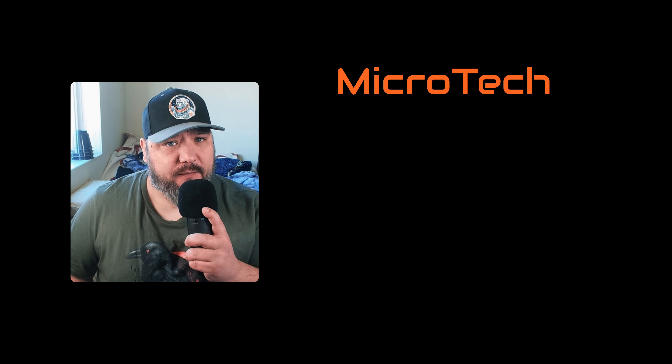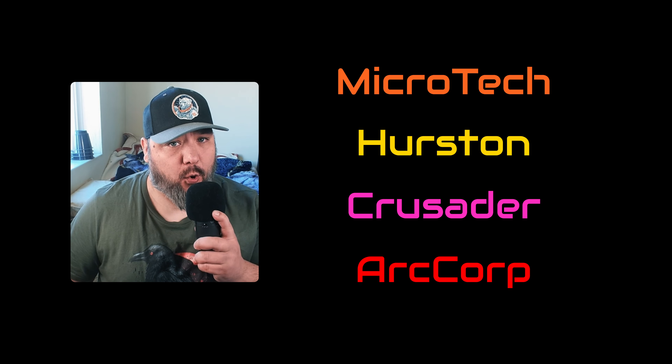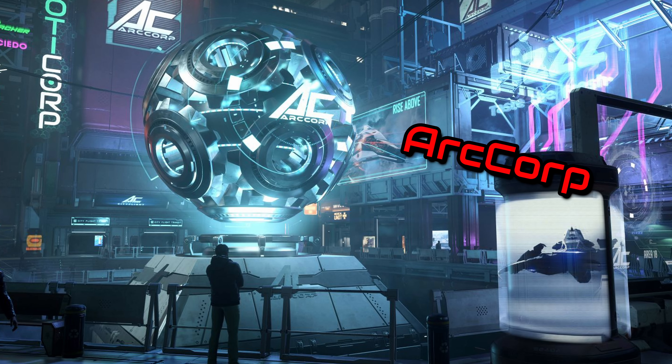Welcome back to your beginner's guide. Part four is being split into four different parts. As mentioned in the previous video, there are four starting locations: one for Microtech, one for Hurston, one for Crusader, and one for ArcCorp. Each of these videos will cover your first steps into each of those starting locations. This video is going to be covering ArcCorp.